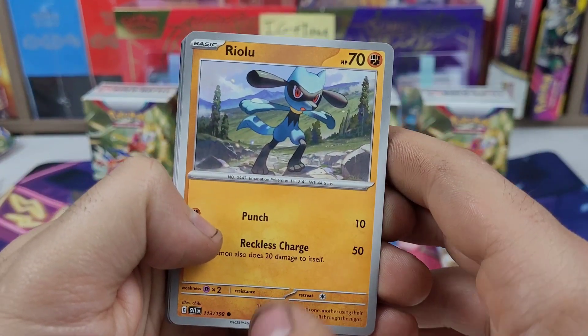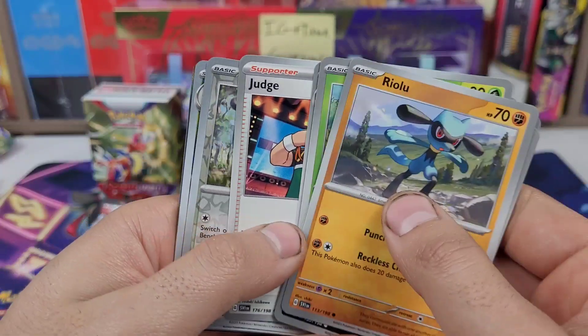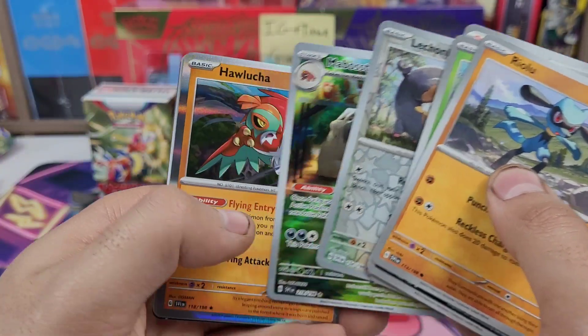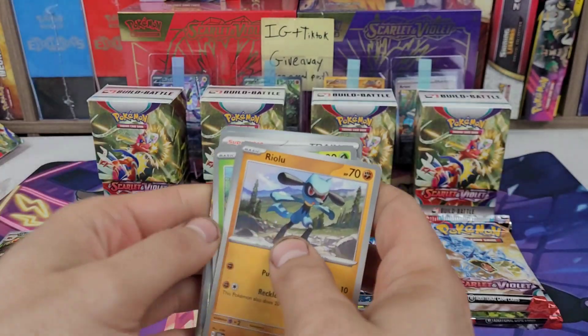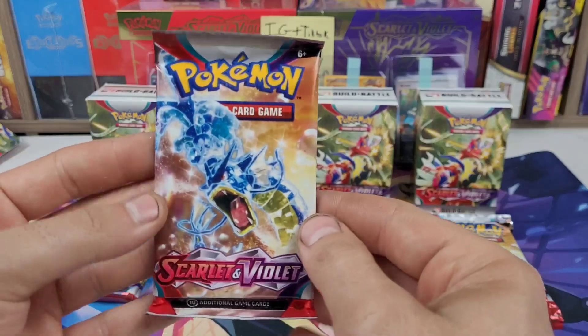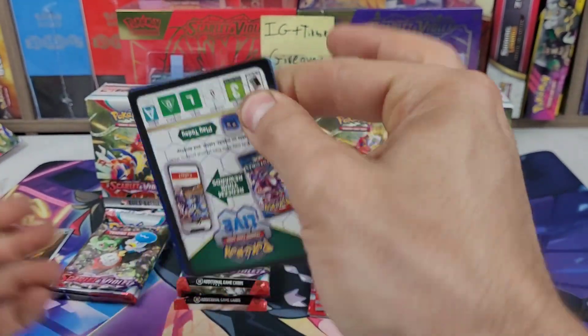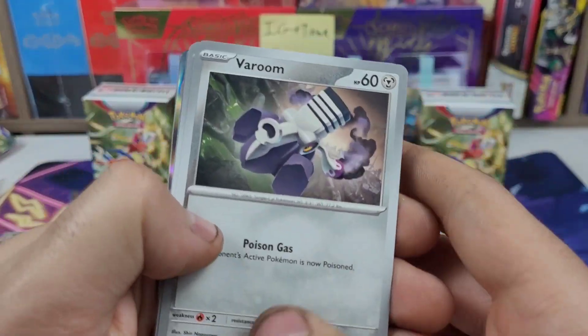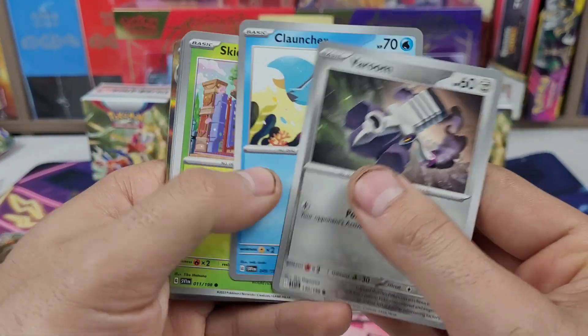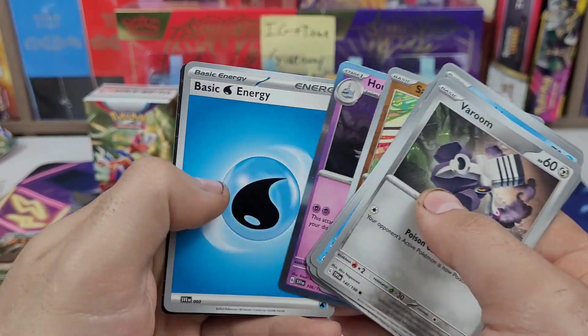Pack number one: Riolu, Sharpedo, Gogoat, Scatterbug, Trio — and a Boastiff! So one hit for the first pack. Pack number two: Skidoo, Gardevoir — nothing great there.